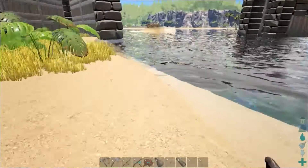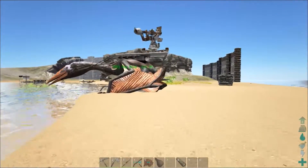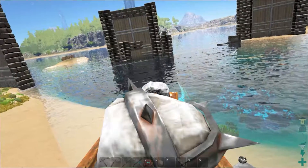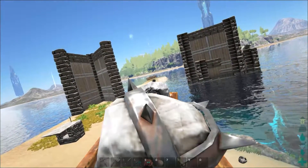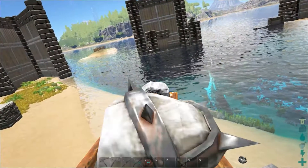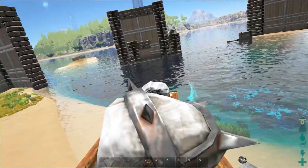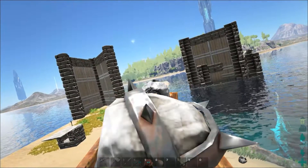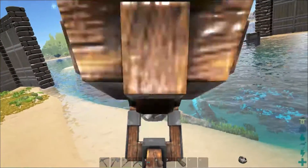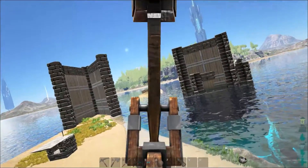I just saw something fly out of here. On the bronto here — everyone, this is just a bunch of stuff I'm looking after for the tribe we're allied with, that's why I've got so much ammo, though I kind of feel bad using it. I've also got a few auto turrets. Here we go — behemoth gateways, behemoth gates! The bronto just shouted at me. You did a poo — lovely.